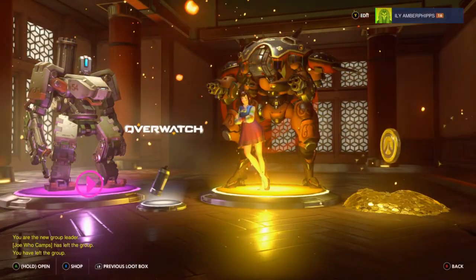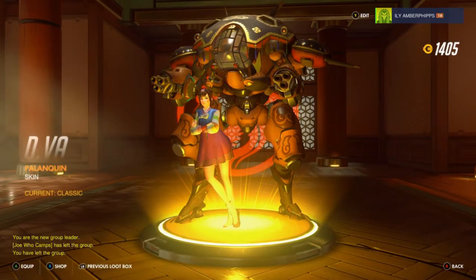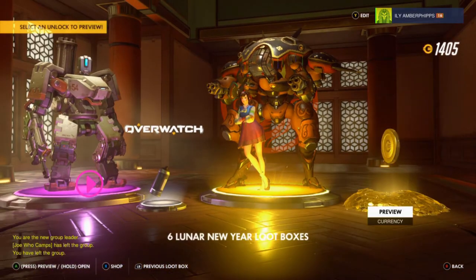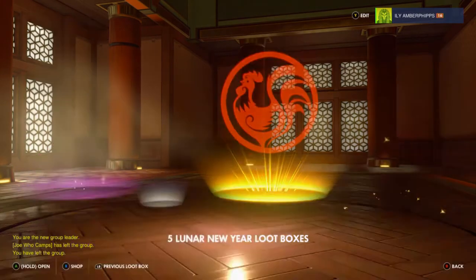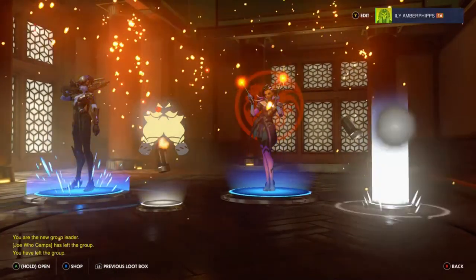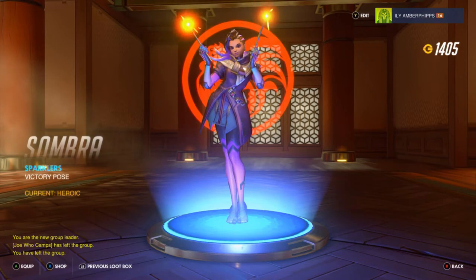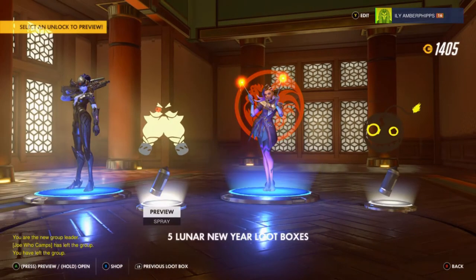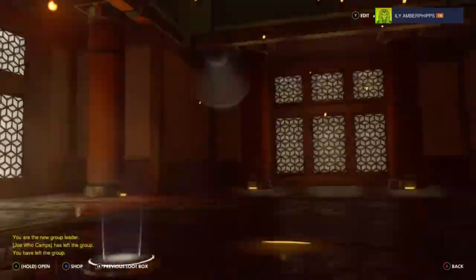Here's a skin — the Lunar skin for D.Va! Not a bad skin, not a bad looking skin, and that's 150 currency — nice. I should be able to get semi-close to getting my second Sombra skin. Oh, that's a victory pose for Sombra! I'll take it — that's a decent victory pose. I don't have anything unlocked for Sombra because I obviously haven't played in a long time, so anything Sombra I'll take.